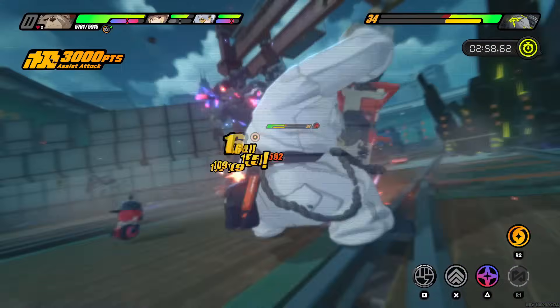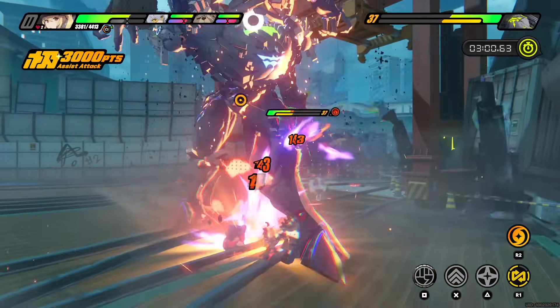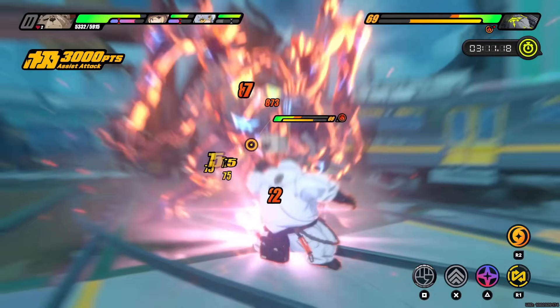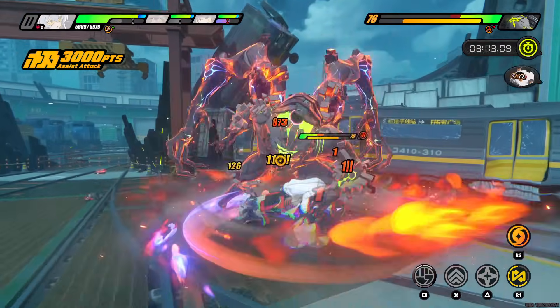However, big bosses can also hit you with heavy hits that turn your screen black and white. If this happens, you will not be able to do a follow-up attack after. You must do another perfect assist or dodge the next attack.